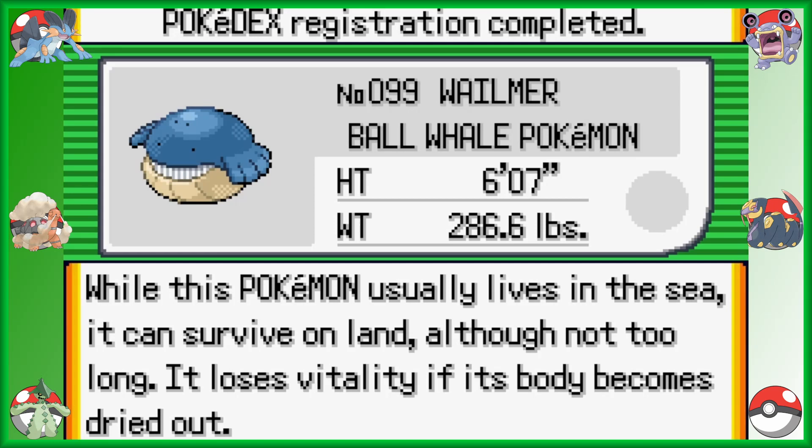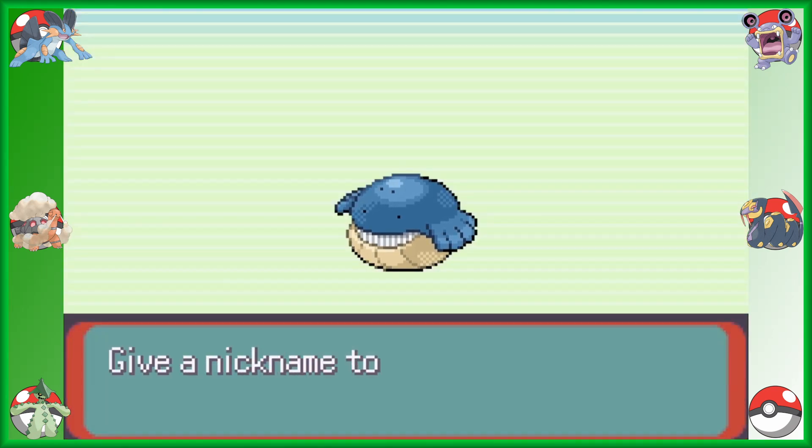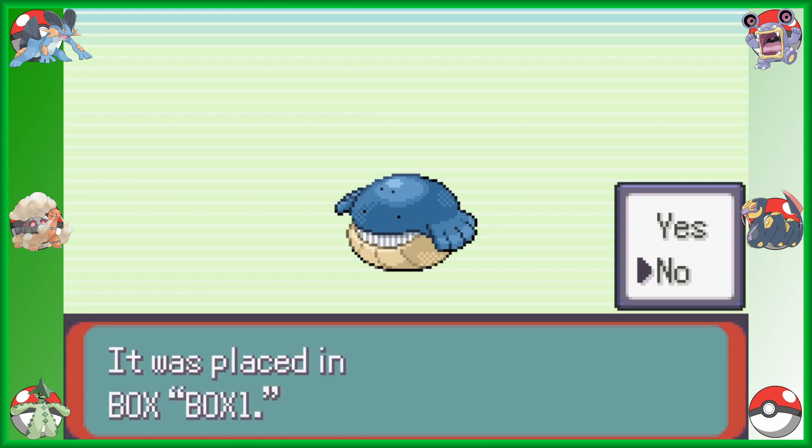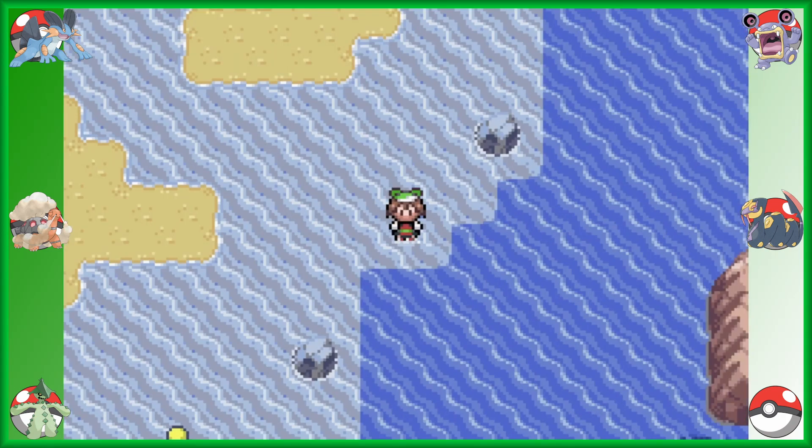Wailmer, the ball whale Pokemon. While this Pokemon usually lives in the sea, it can survive on land, although not too long. It loses vitality if its body becomes dried out. Oh no, that's terrible.